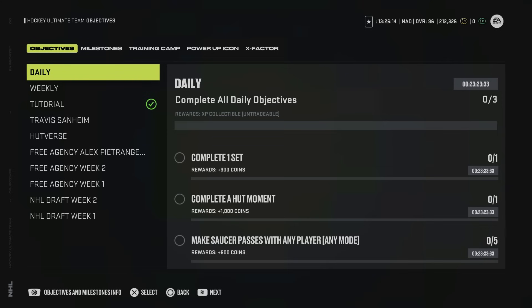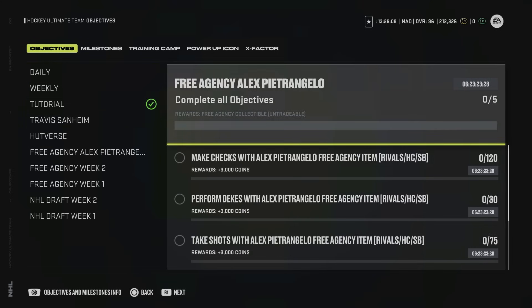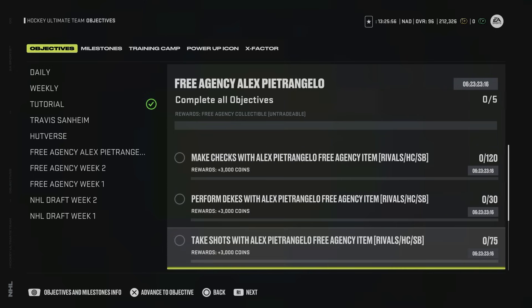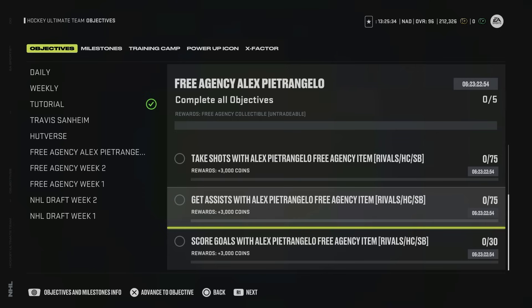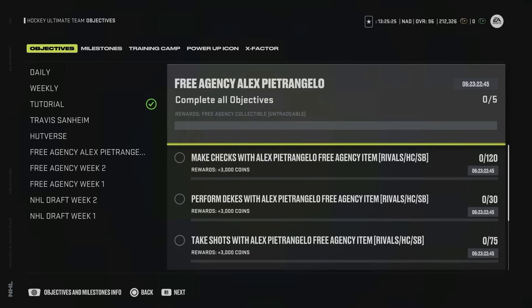To make this card you will need one free agency collectible, which you can earn in the Alex Pietrangelo objective list. You'll need to complete various objectives with his free agency item. Unfortunately, quite a few require you to sit in squad battles. With 30 goals and 75 assists required, you'll have to grind squad battles on rookie and fire relentlessly — and you only have one week to complete this to upgrade Pietrangelo from 98 to 99.